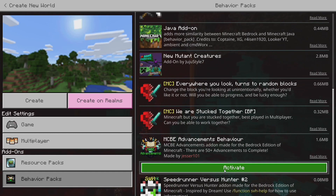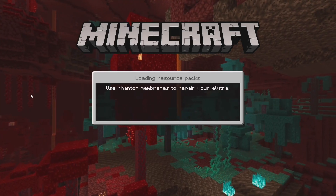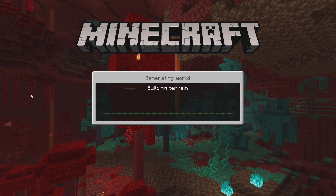This behavior pack notifies what achievements you have done in the chat bar, like it does in Java. To demonstrate this, here's a speedrun montage since I am the 12th fastest speedrunner and I am the best.